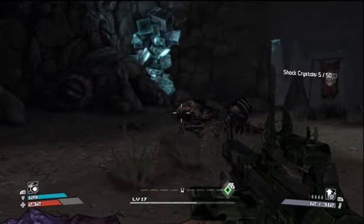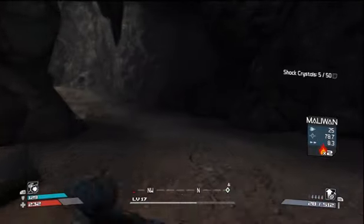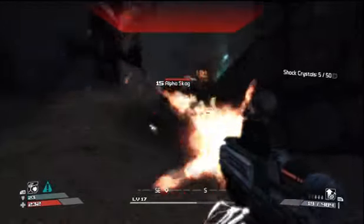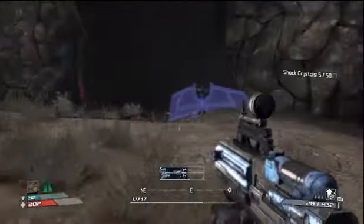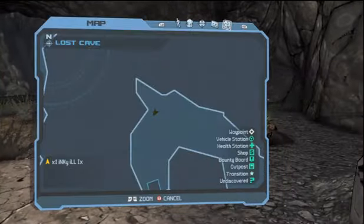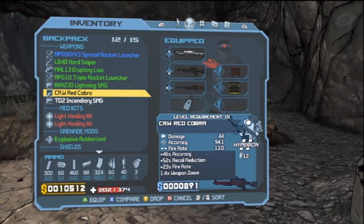I'm trying to see if this is one of those missions where it will actually show you where certain things are — where the actual objectives are. It doesn't, so it's just giving you the general direction or general area you need to be in. But there are plenty of Shock Crystals in this cave, so I wouldn't worry about staring at your map. They're really easy to find.